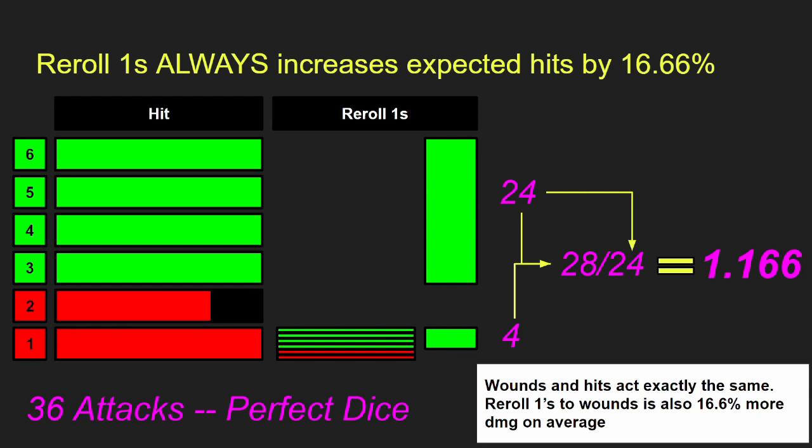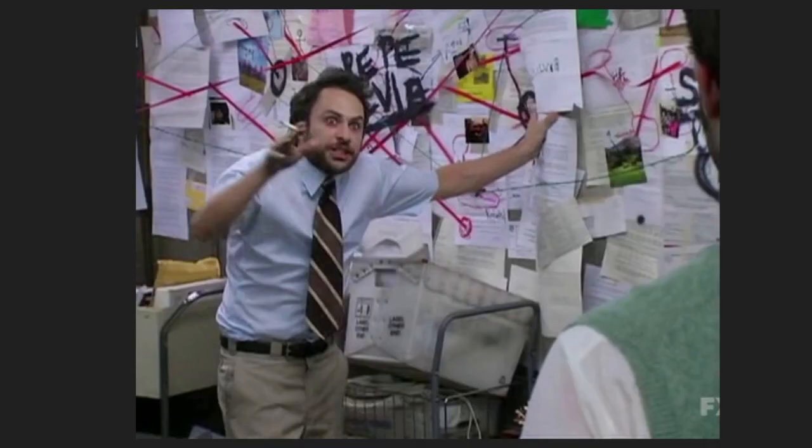Wounds and hits act exactly the same — the dice don't know if you're rolling to wound or rolling to hit. So if you have something like a Space Marine lieutenant giving you reroll 1s to wound, that's exactly the same as rerolling 1s to hit. Some people think rerolling 1s to wound is more effective, but that's totally wrong.